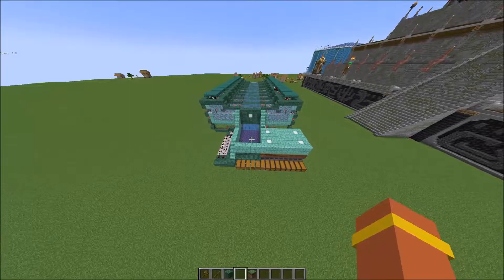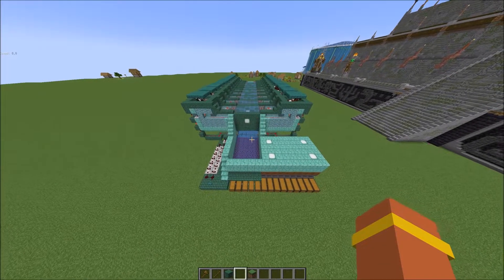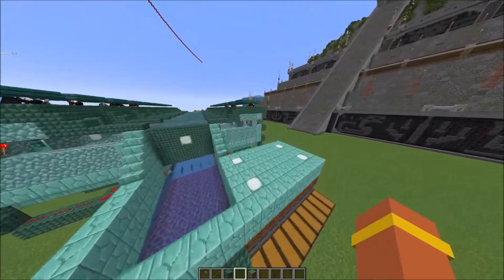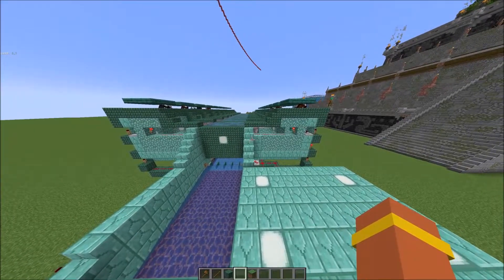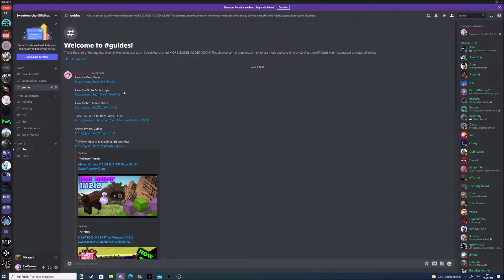This is the Flawless Autumn Mule Duper, which I'm going to use to make the large stash — and this is what the tutorial is for. In my Sweet Anarchy gift shop Discord (link in the description), there's a guide channel where you can find the schematic download at the bottom, alongside other useful info.